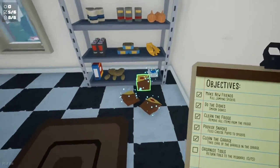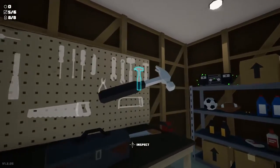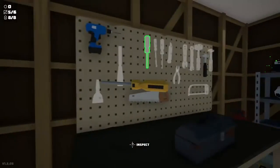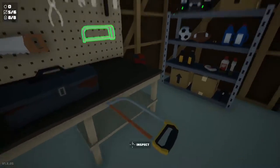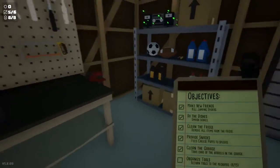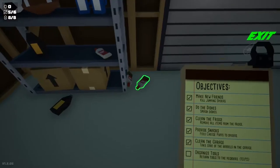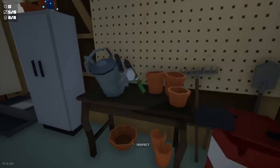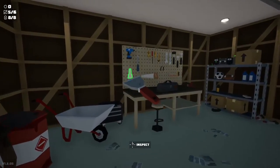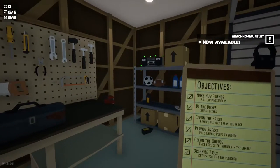Once again, we have to do one more objective in order to obtain the arachno gauntlet — we have to return all of the tools to the pegboard. I had issues in the past of items not being here, so hopefully if I don't nuclear blast the building, we can find everything and get it all hung up. That was really easy. I think it's because I just blew up the entire building that nothing was there before.